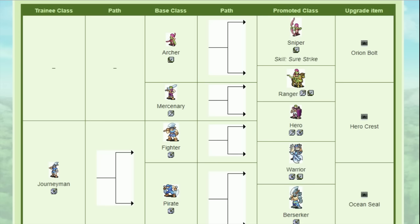I generally promote Gerik as soon as I get him, since he joins at level 10 with a Hero Crest in hand. His bases are good enough to get away with it, and especially as a Hero it gives him good combat advantage over all the lance users. You can wait if you want, but it doesn't really do much for him.